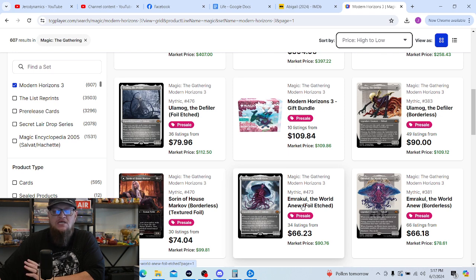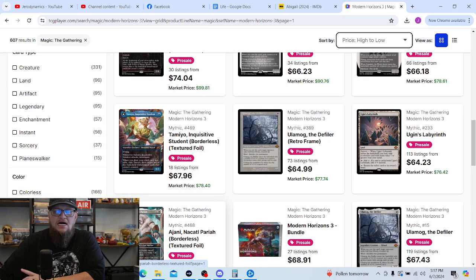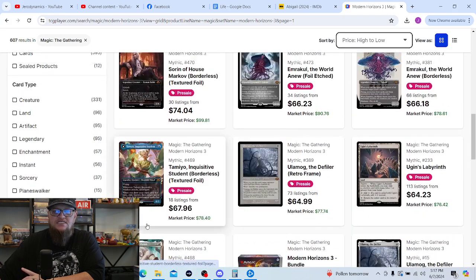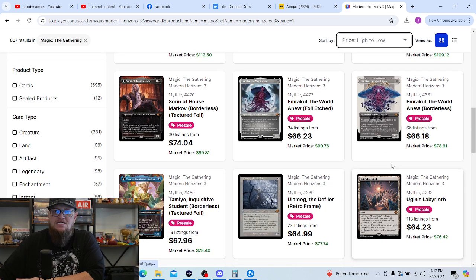All three of those are on my wish list. Sorin of House Markov — all the flip planeswalkers I'd be happy to pull; Sorin is one I kind of want. But the ones I want more than that are Ajani and Grist — those would be the ones I'd be more than happy to pull. Sorin and Tamiyo I'd be happy with as well, and Ral Zarek would be a fine card to pull.